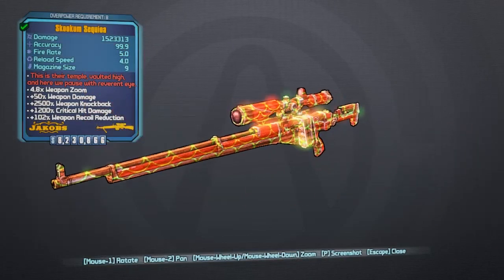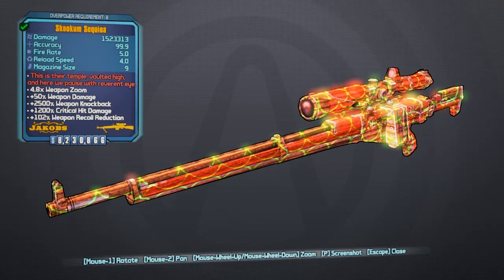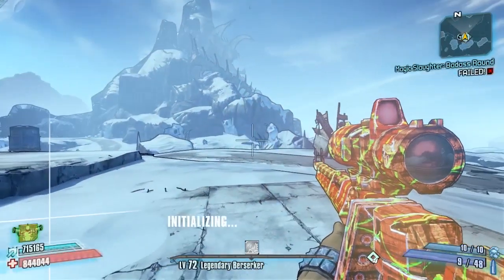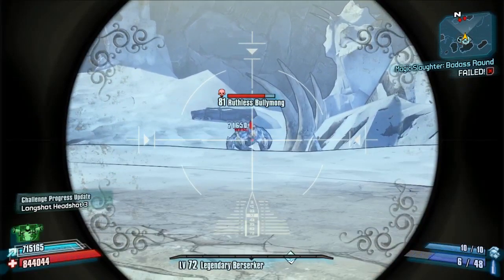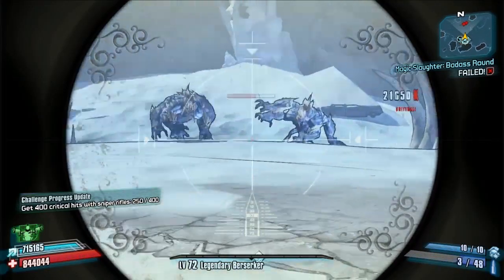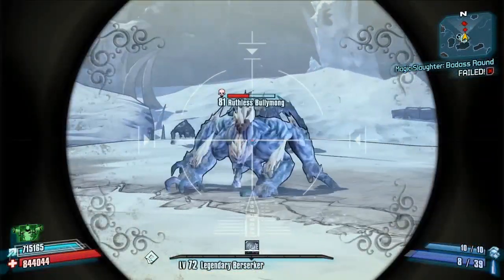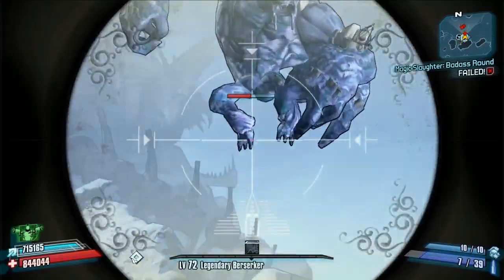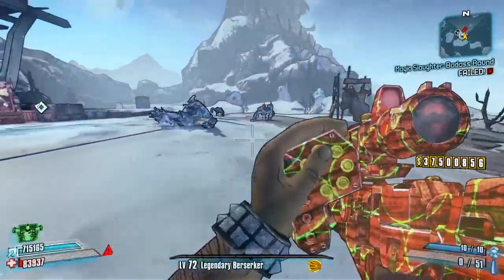As you can see, this is the Sequoia - a nice bright orange and yellow themed skin on it, which looks very nice and shiny as most of Resand's weapons do. The red text says 'This is their temple, vaulted high, and here we pause with reverent eye.' This is from a poem about redwood trees, which is the type of tree the giant sequoia is - one of the largest tree types on earth. Resand's red text on weapons normally references books, but this one references trees, which is quite interesting.